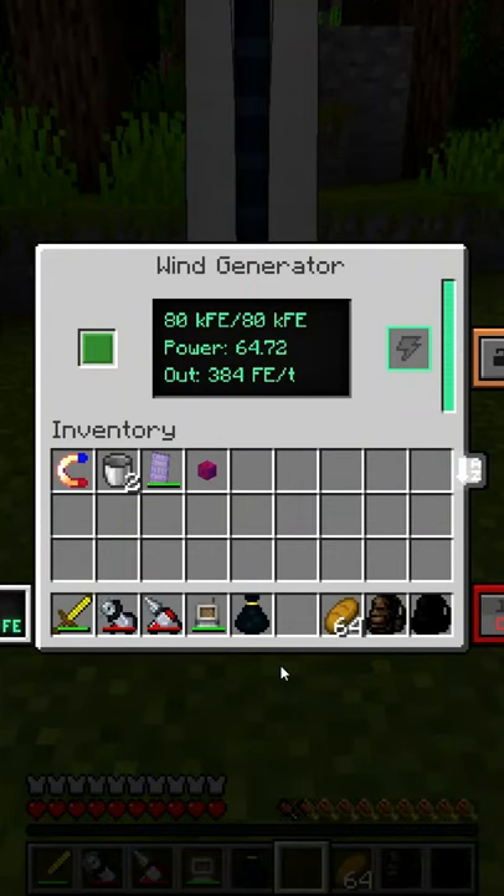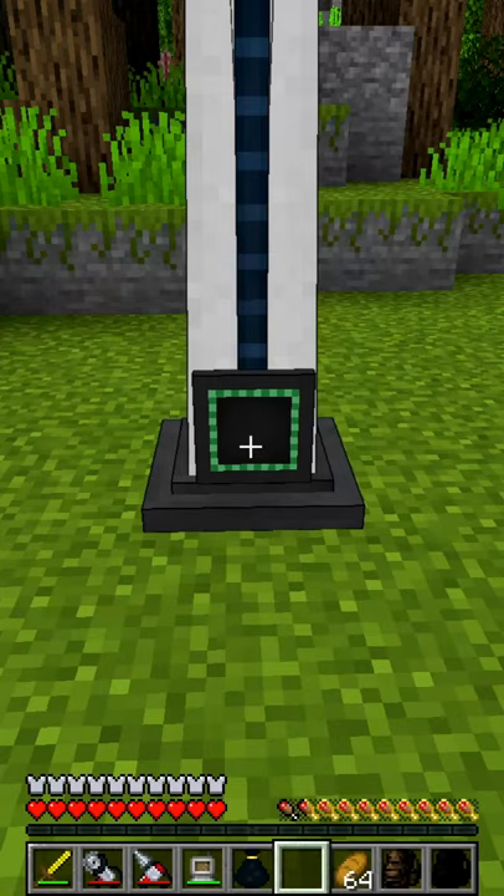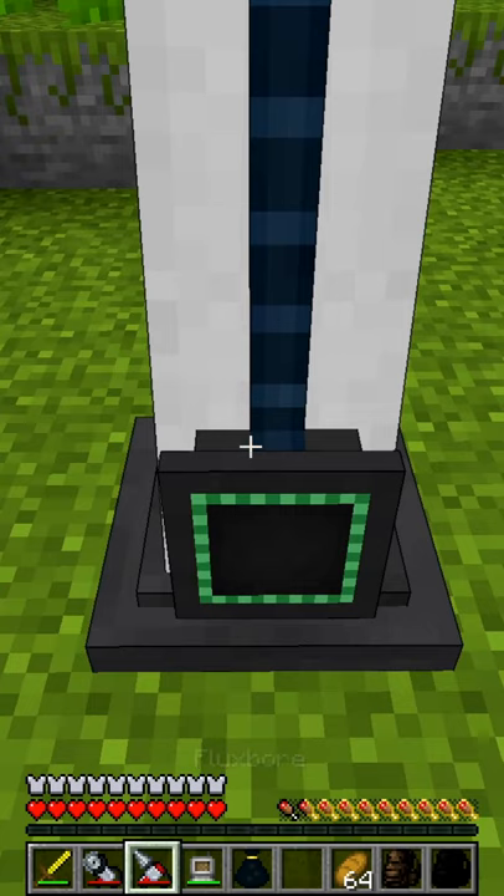Here's a wind generator from Mekanism. This guy's producing 64.72 RF or FE a tick at Y level 76. I'm going to show you the difference in moving him up just a few more Y levels.